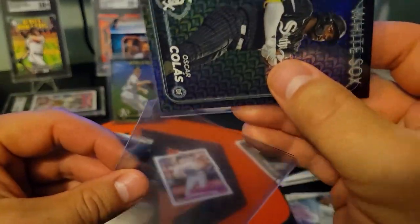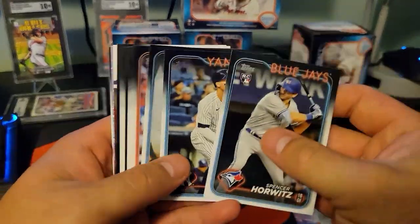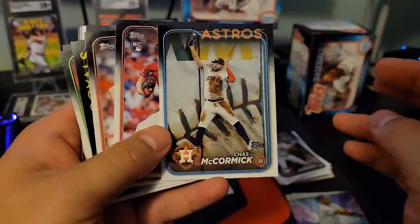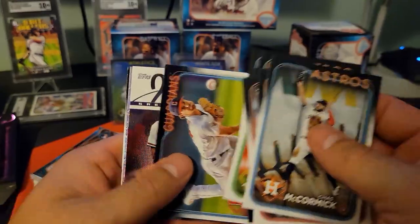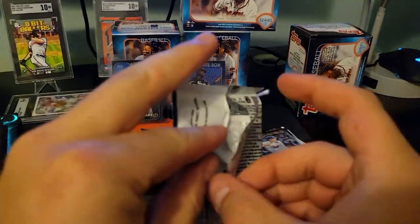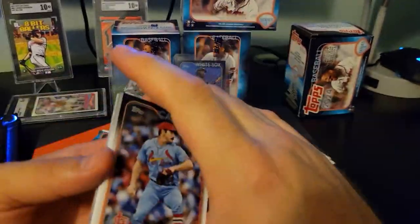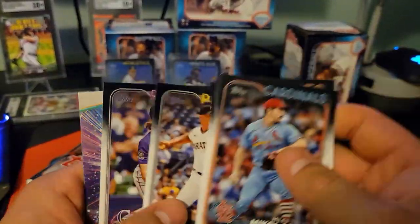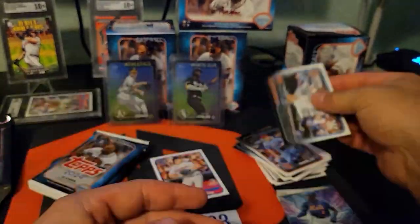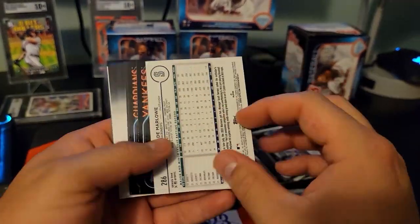I haven't watched very many people open these specific blasters — usually it's the fanatics ones people really like for the aqua parallels. Without one box we'll take that. That's a cool image — Ronald Acuña, insert Adley on the chrome. That's got to be it for this pack. There's the Topps Chrome version of Pete Alonso and then Ronnie.